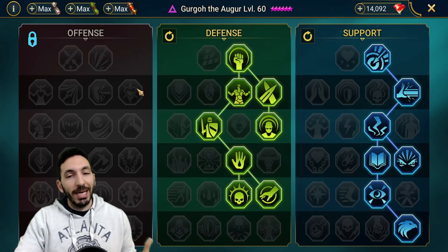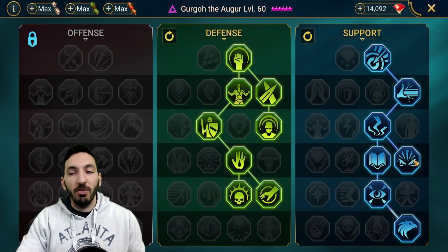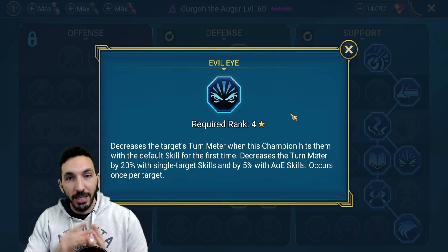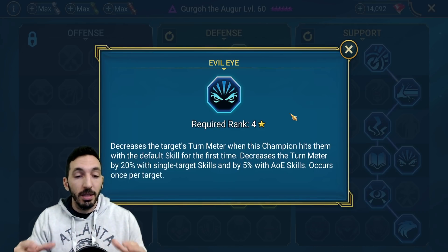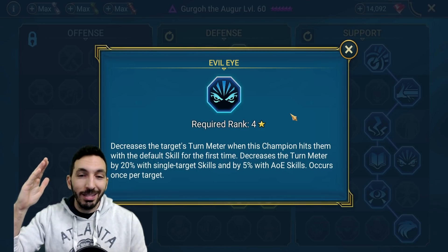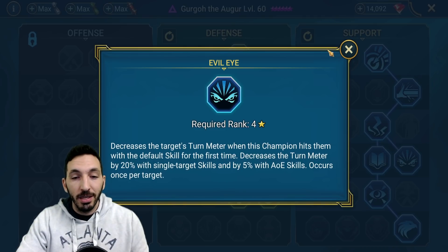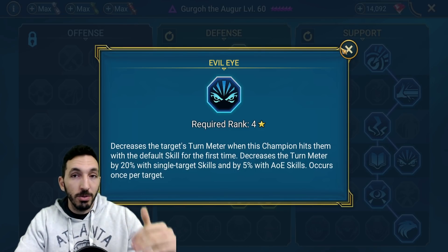Let's go over the masteries quickly. We went the support tree and took Eagle Eye. We also got Evil Eye because it does that 20% turn meter control. So when you get that extra hit with the A2, you can choose to go for the A1 if you're doing the fight on manual. So you actively control the turn meter of the enemy. Having the accuracy means that turn meter control is very, very possible, and going after targets like the speed booster — like an Arbiter — means so much.